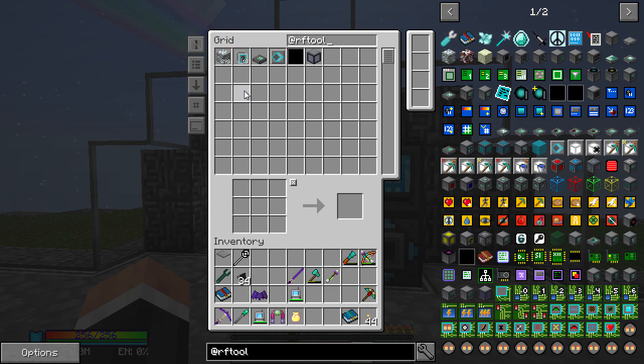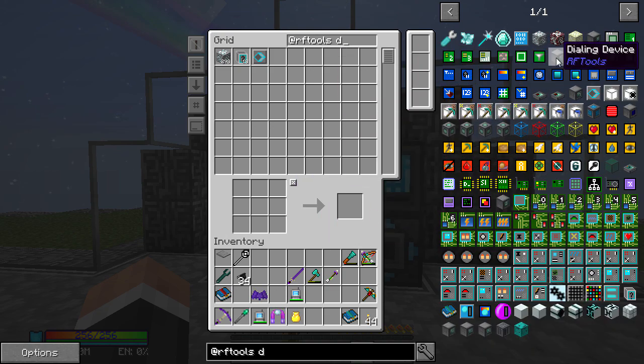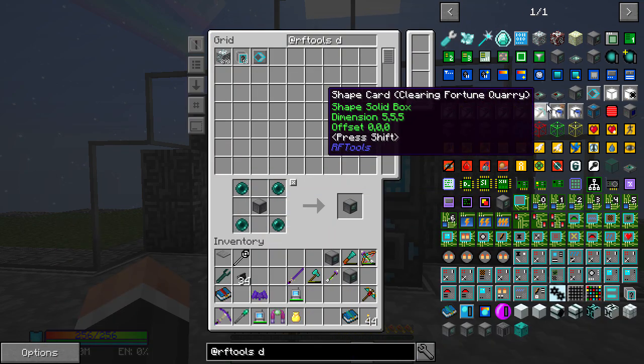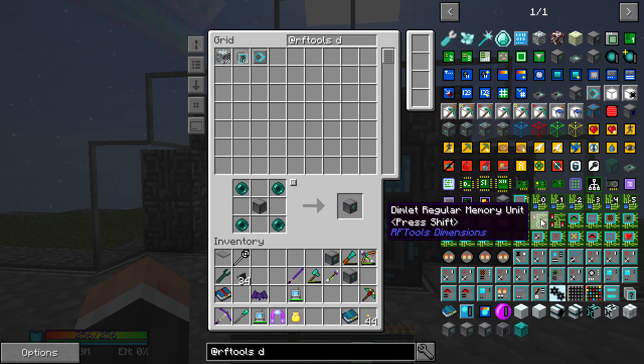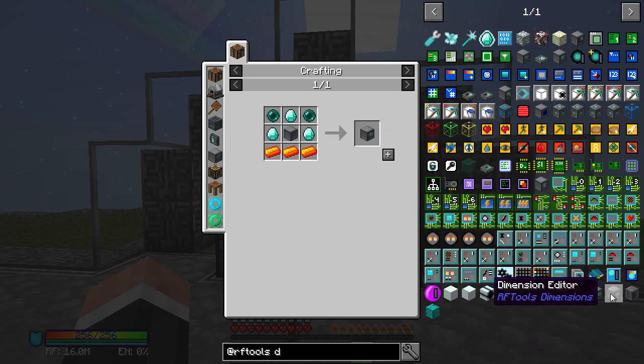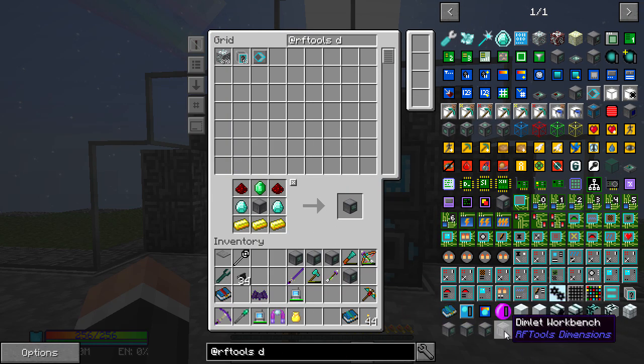We need a dialing device, modular storage, and destination analyzer. Let's make a few machine frames — I do like RF Tools, it's a very good mod. Destination analyzer — I think I need one of those. Dimension inscriber — definitely need that. Dimension builder — oh, we've hit a snag there. Dimension editor — definitely do that. Dimlet workbench — interesting.